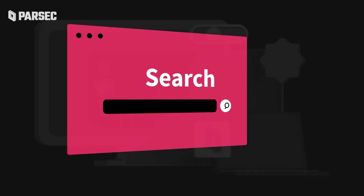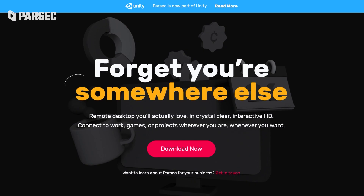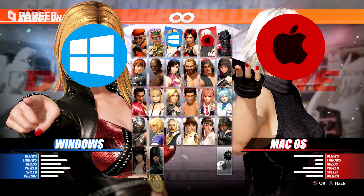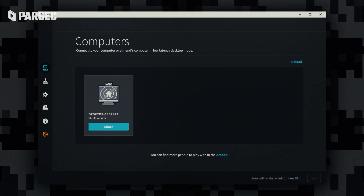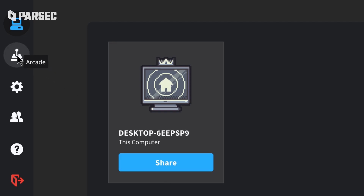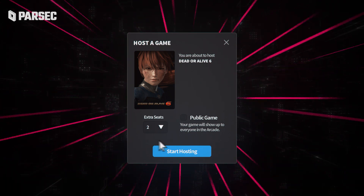Step 1: Visit parsec.app, click download, and select your fighter — Windows or Mac. Step 2: Open up Dead or Alive 6 on your machine. Step 3: On your shiny new Parsec app, host a session using either the computers or arcade tabs, and then choose to show Dead or Alive 6.